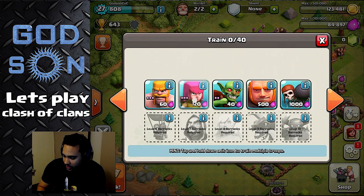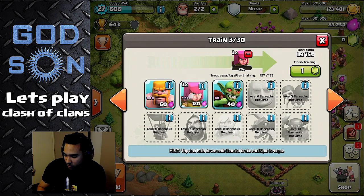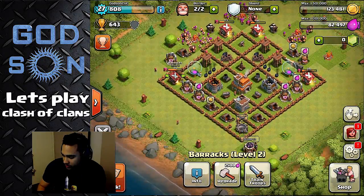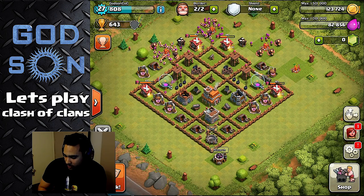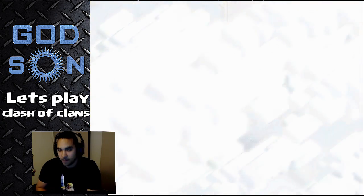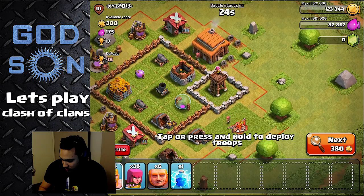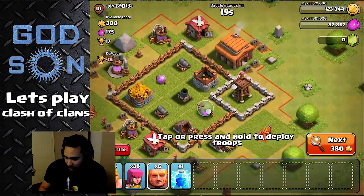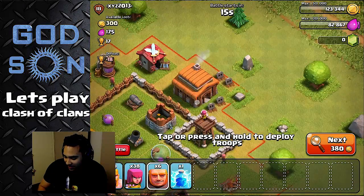Let me see if I can actually get in here and get this thing done. I'm not sure if I'm ready to attack, but maybe we can find somebody that's pretty easy while these guys are cooking up. So let's go ahead and see if we can actually find a match. Dang, 380 — that's it? Okay, this looks like it's for me. I think I can get this — I think we got this you guys.